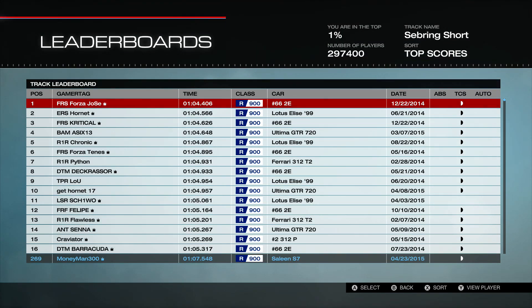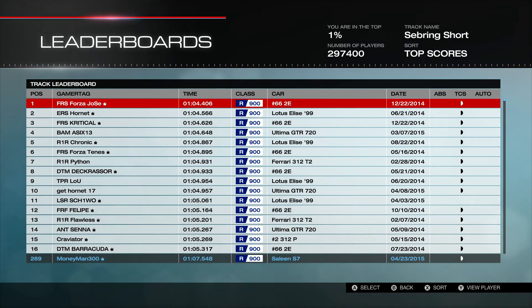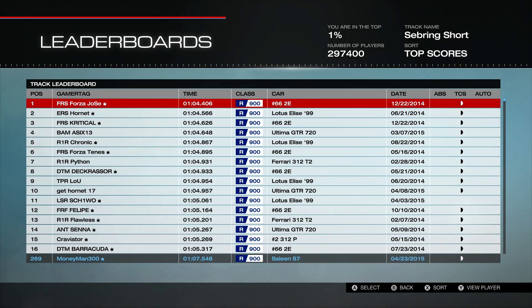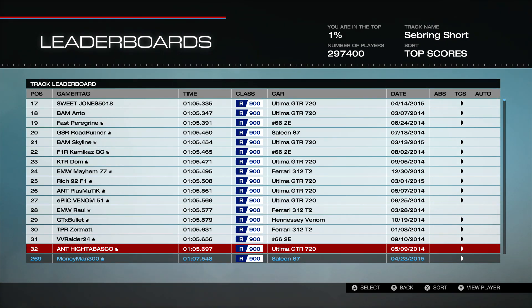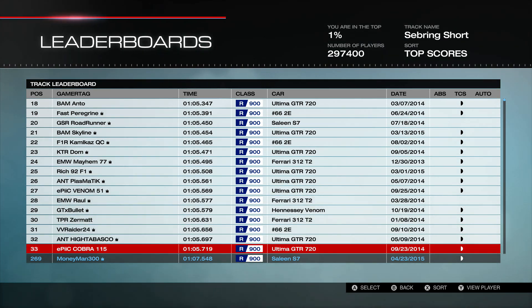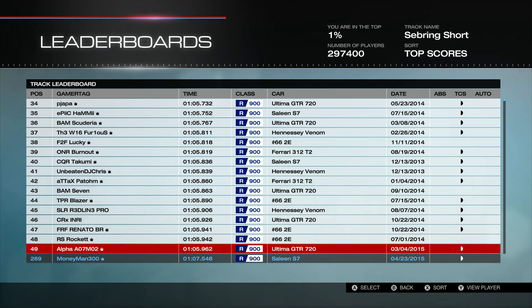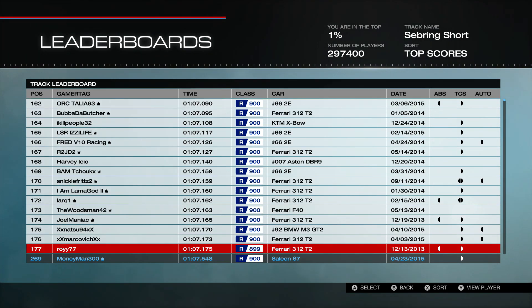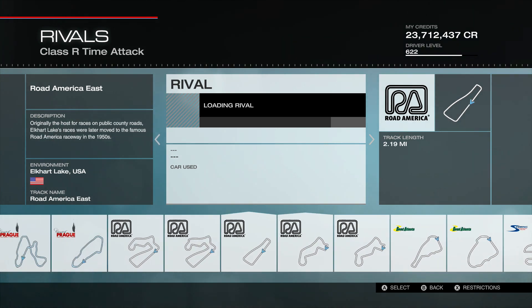For speed tracks, let's look at Sebring Short. Right there — that's actually from yesterday — a multiplayer race I won while practicing, getting into 2:69. The Saleen S7 is pretty good; there's one all the way up in 20th from Roadrunner. It's mixed in with the top cars and is as good as any other speed car. Speed cars are really well represented in R class.